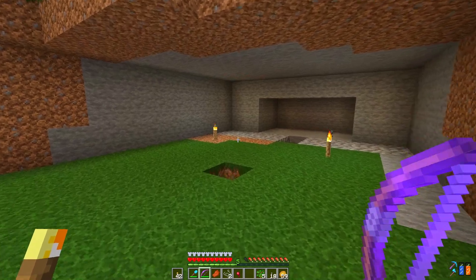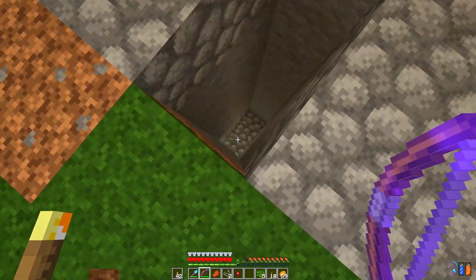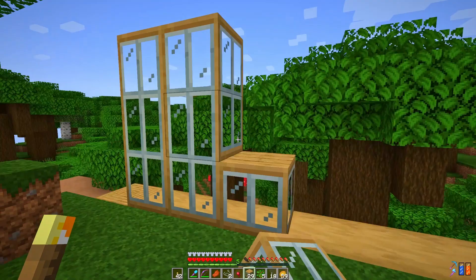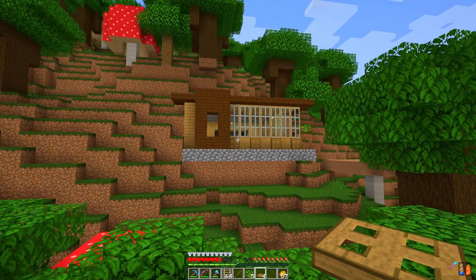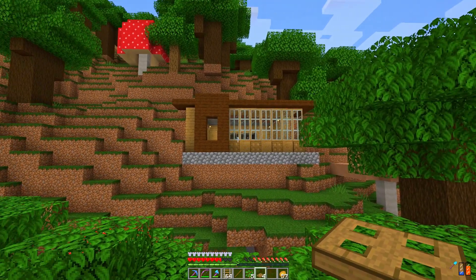I dug out the little area we need for our villagers, including a drop chute. Look at these cool windows in the Create mod - look at these things! I kind of went into builder mode and built a thing. I like it - that's the breeder inside there.